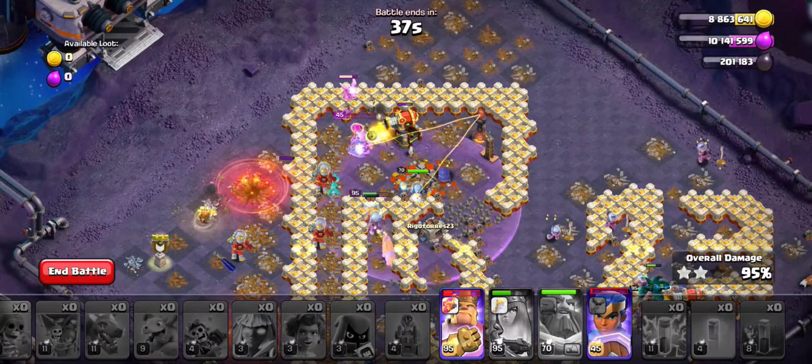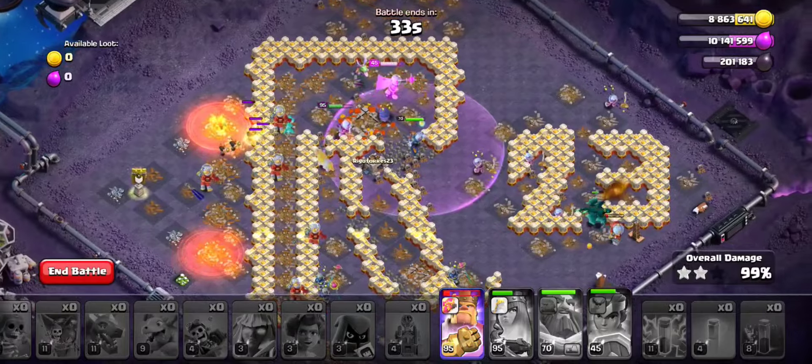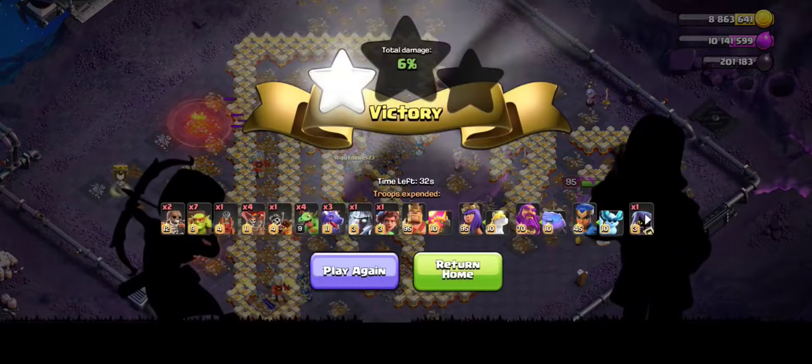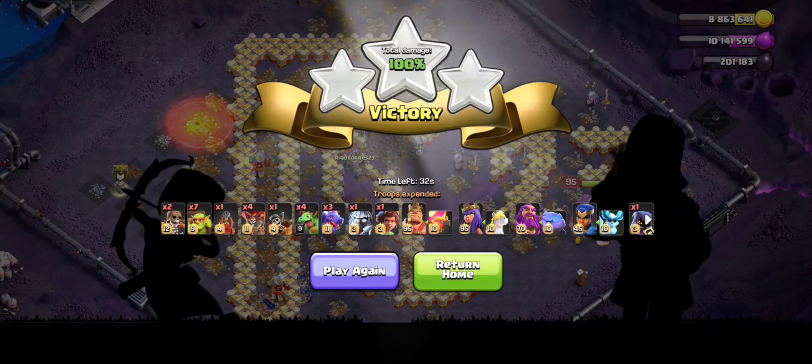We still have the king ability and the royal champion's ability to use. There you go — we popped the royal champion's ability. There goes the king ability — swag with a three star! Hope you guys like this video. Please do subscribe to my YouTube channel. I'll see you guys in the next video, till then bye.